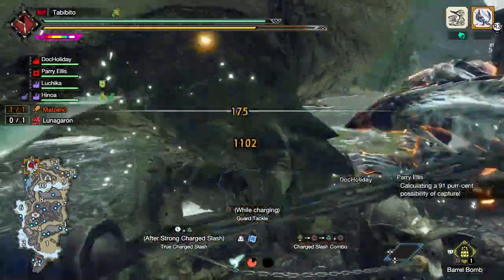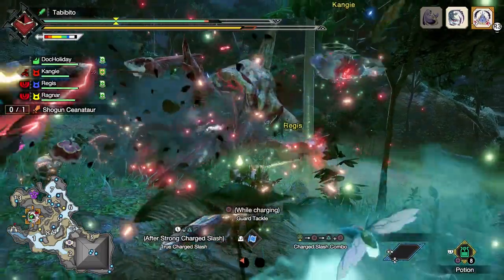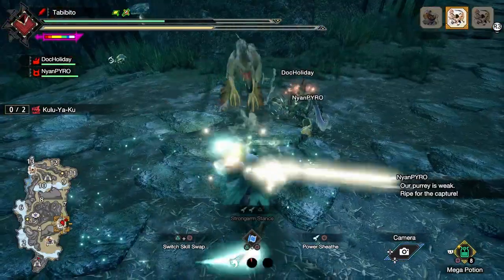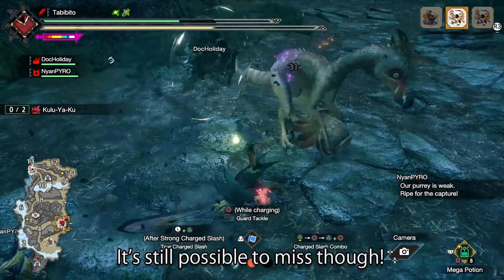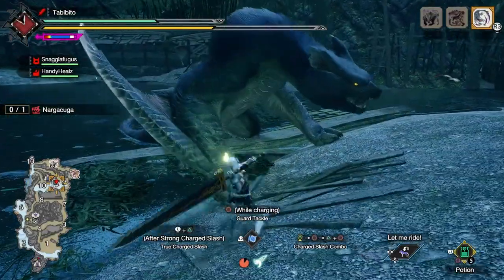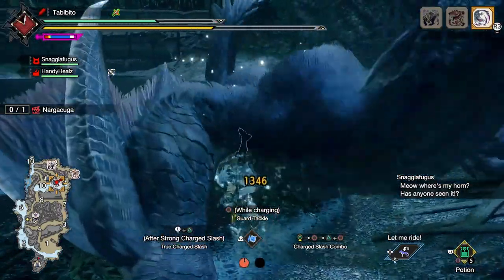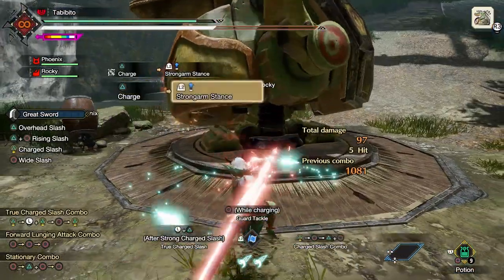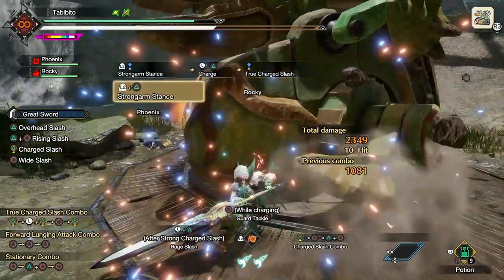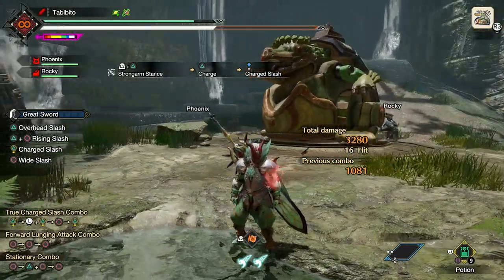One useful tip is that you can completely change the direction you're facing by pressing your left stick toward the desired direction prior to doing the counter. So for example, you can start your charge, press the left analog stick toward your back, and your hunter will do a 180-degree turn. This addresses a common problem for Greatsword users with the regular TCS, where a monster moves and you find yourself facing the wrong direction — and totally whiff your attack. As I'd like to say, 0% of a strong attack is still 0%. You can also use the switch skill swap trick to cancel the recovery lag after doing a Strongarm Stance counter and then use another action right away, including a second Strongarm counter if you have it equipped in both your red and blue scrolls.